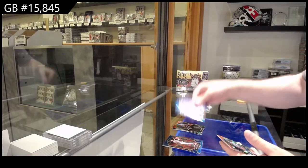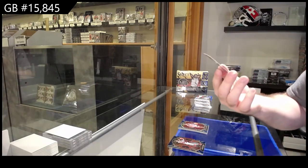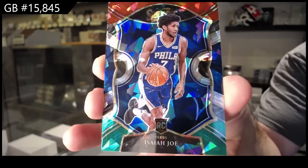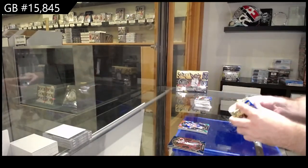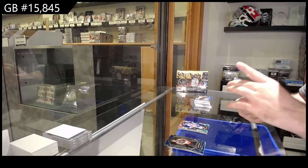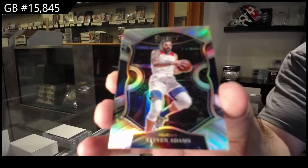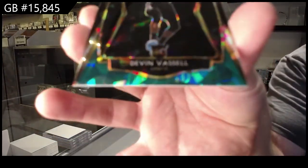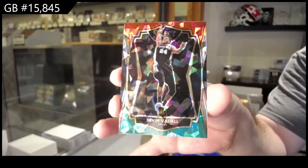Maxie for the 76ers rookie. Rookie of Achua for the Heat, and an Isaiah Joe rookie for the 76ers. Rich and anyone else watching, do you guys feel the lighting looks a little crisper on the cards? Silver of Atoms for the Pelicans, and we've got a Devin Vasile for the Spurs.